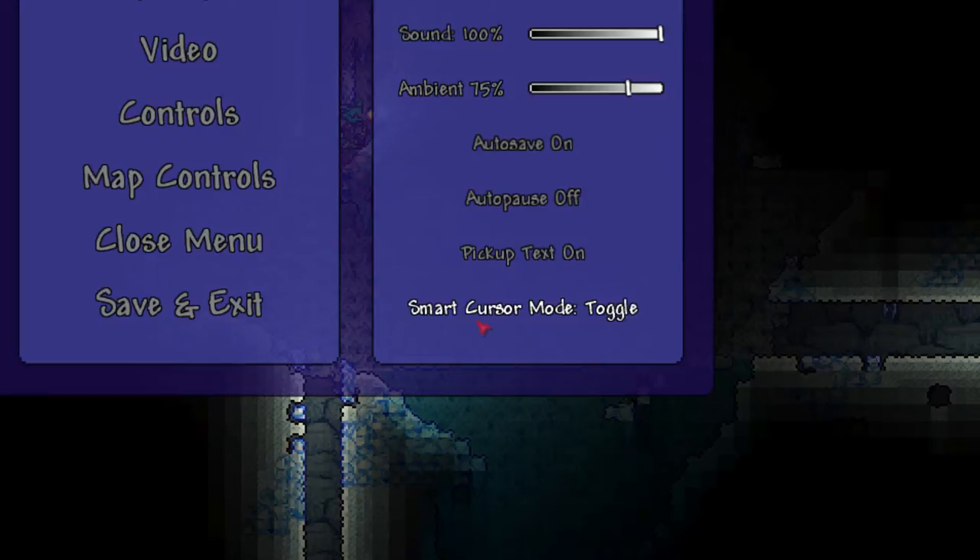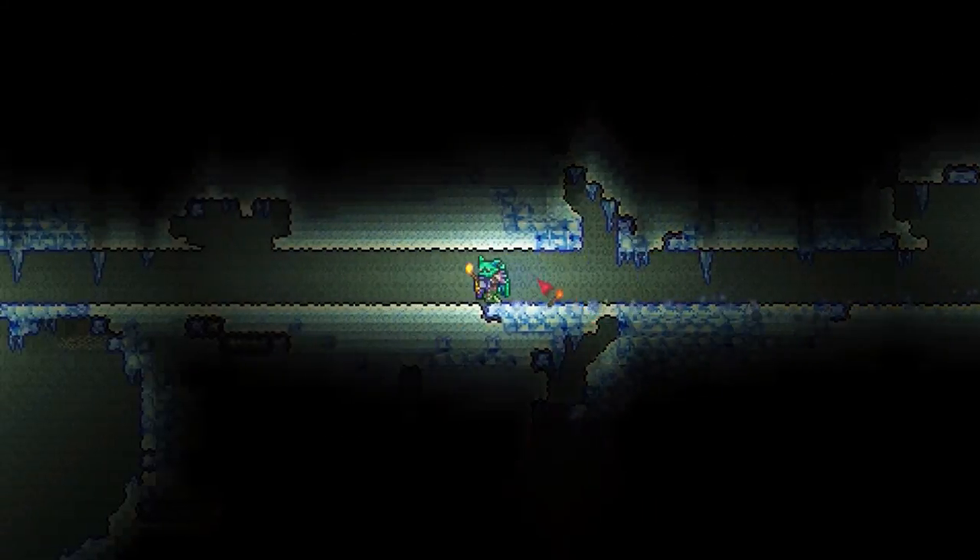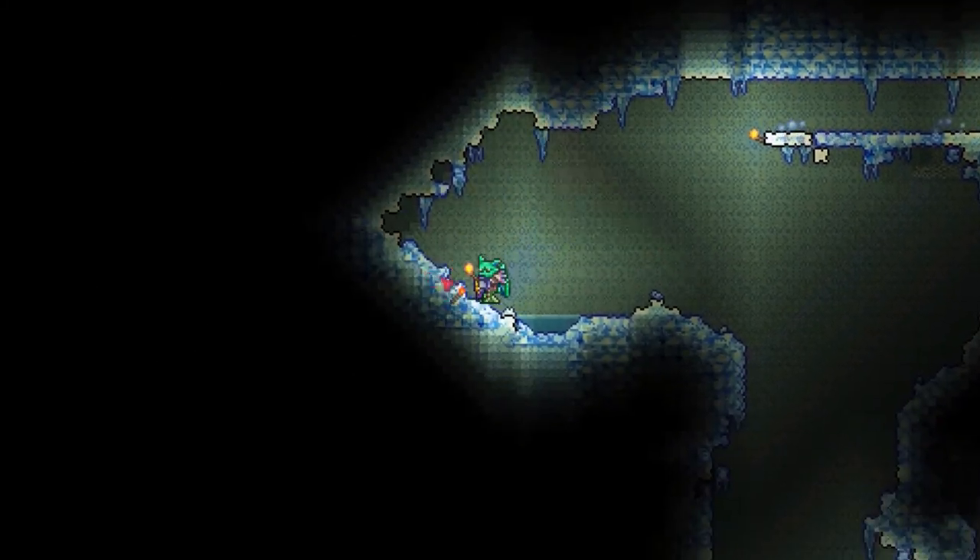On the console or mobile versions, it's used as a method to dig around and try to find your way, whether it's making paths or trying to get ore. But on the PC version, it's not needed as much because we have the mouse. Quite simple, right?